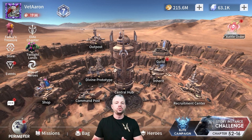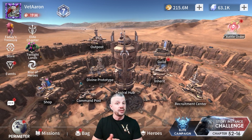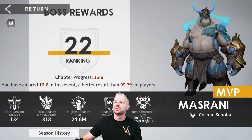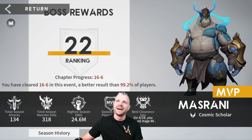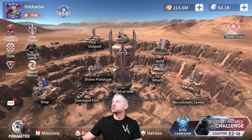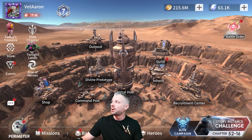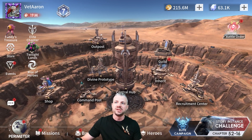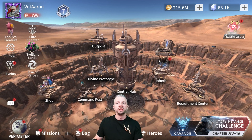Every two weeks there's going to be a Twilight Lands that lasts for two weeks. Twilight Lands is an awesome source of diamonds. The farther you progress, the more diamonds you will unlock. So it's a really good place inside the game that you can get some diamonds, which is why we just got out of one and I'm up here at 63,000 because we got a lot through Twilight Lands and I haven't had a chance to spend them yet.